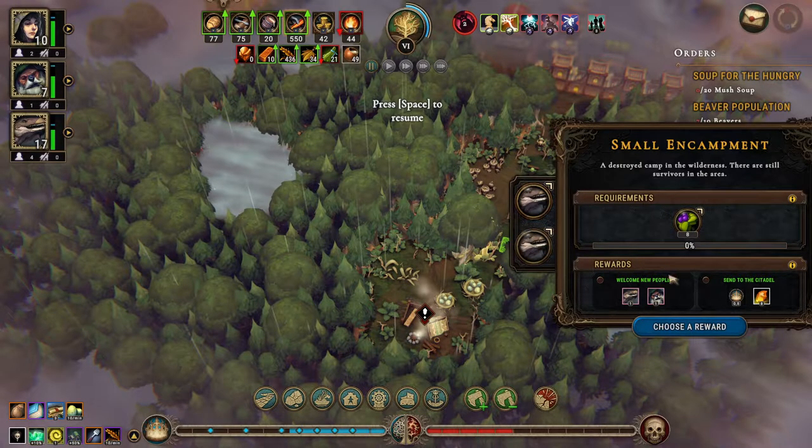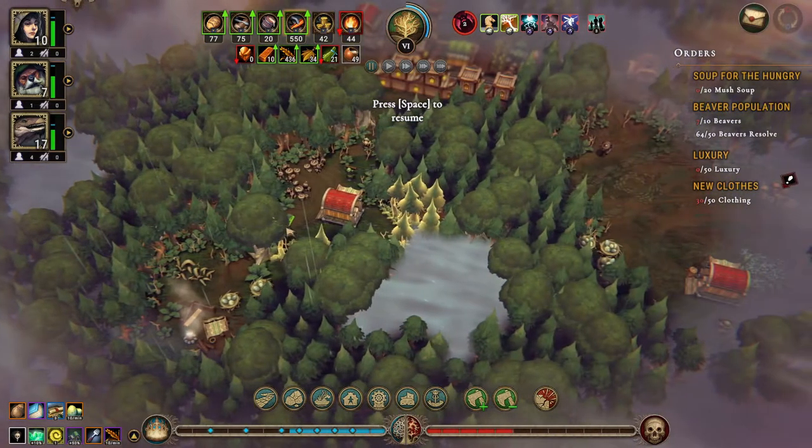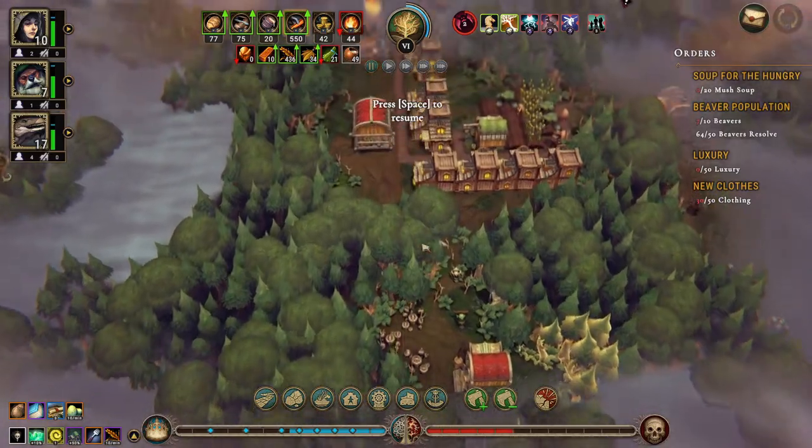Put some lizards in there and send to the citadel - though I really would like the beavers, but right now I feel like we need to send stuff to the citadel to get the next building.